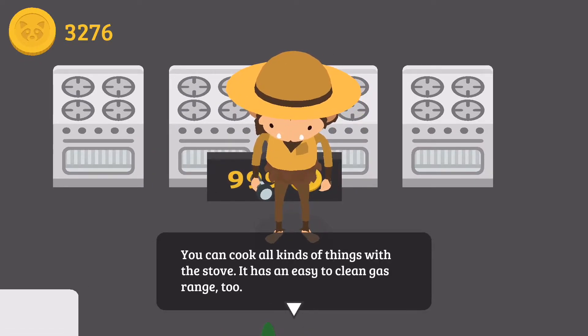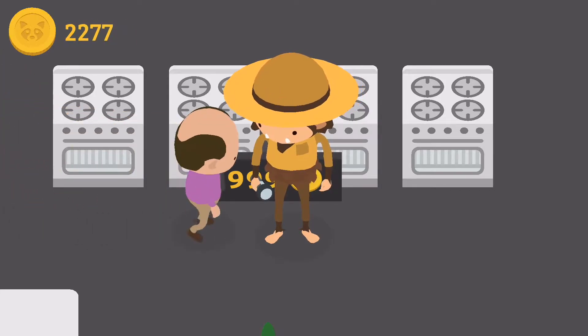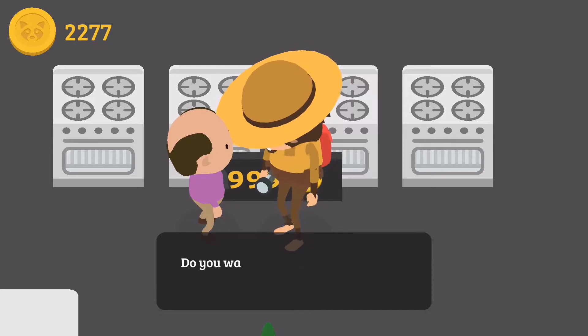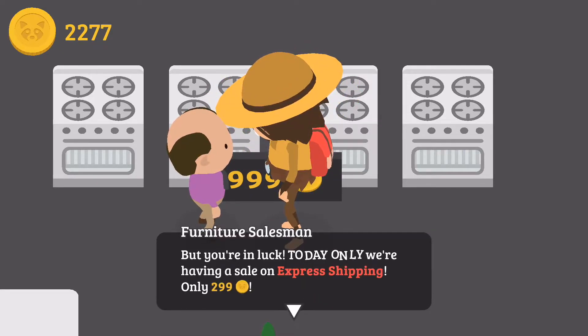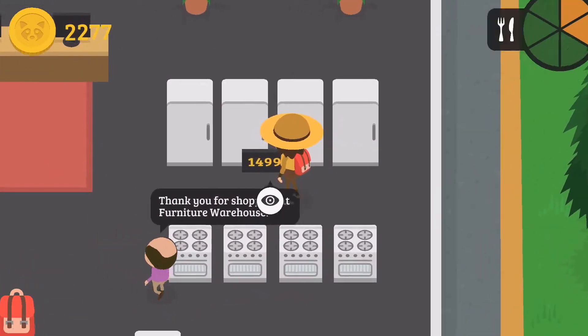What did it say? You can cook all kinds of things. It has an easy, clean gas range too. Well that's cool. Let's get the oven. We don't want the extended warranty. We offer an extended warranty? No. No. We won't be able to ship it. Express shipping. It's $2.99. Lord help us.